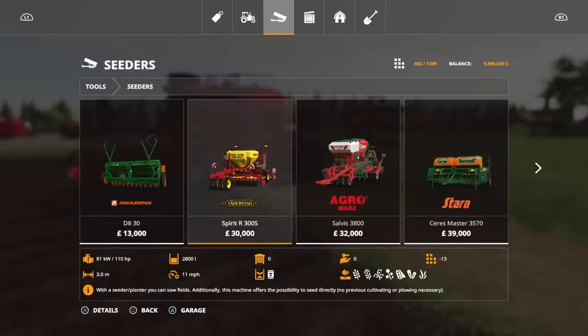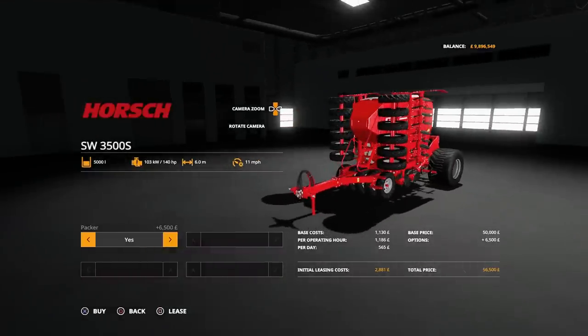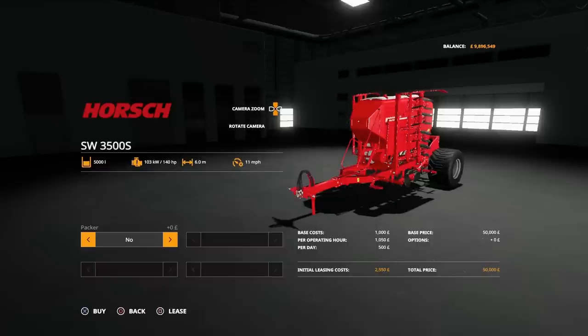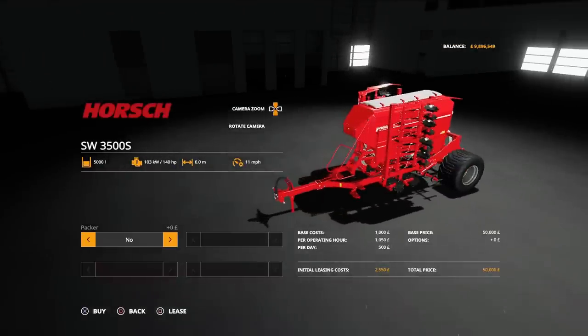Looking at the options available: you can have the front seed fertilizer section with the packer or not. Bear in mind it comes already with it shown like that — but that's 6,500 extra. If you don't want that, just click across and it takes it down by that amount, so you're down to 50 grand. You don't have to have that packer if you don't want to.